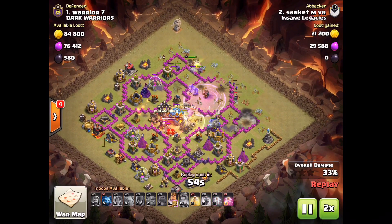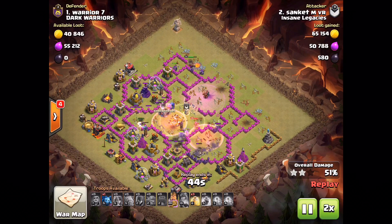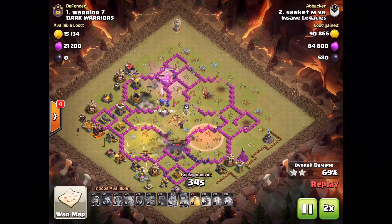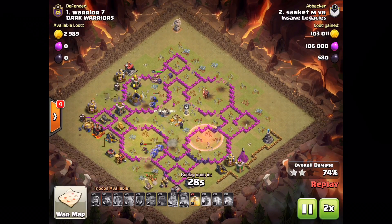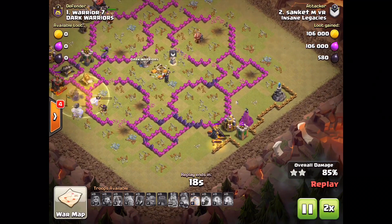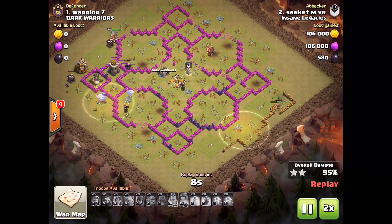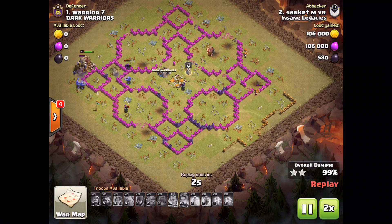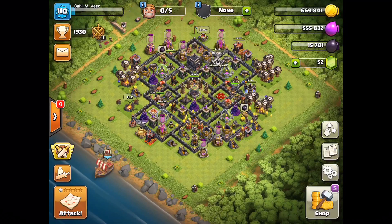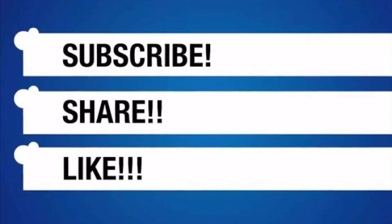The eagle artillery was taken out first, which was the best possible step. The bowlers moved to the center, which is exactly what you want, and then the Valkyries came in — the base was done. Well played, brother! That's it guys, thanks for watching — stay tuned.